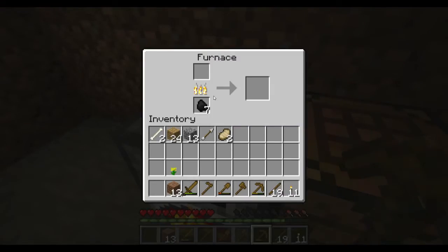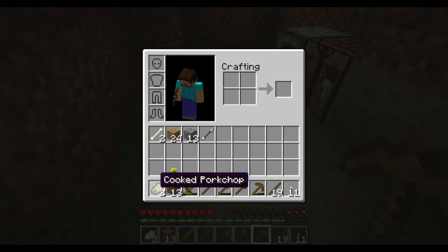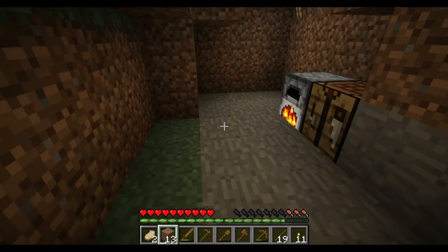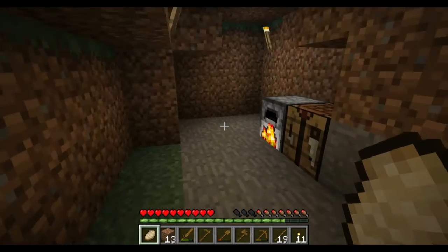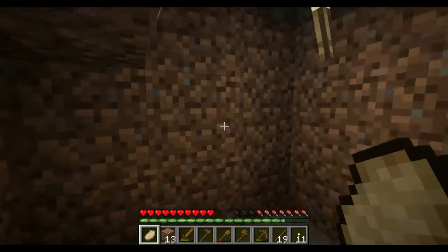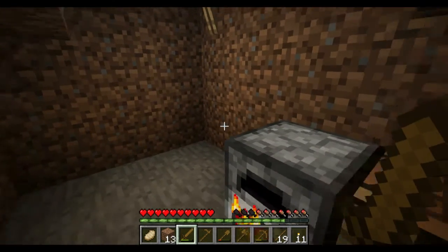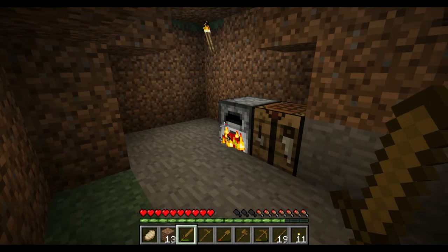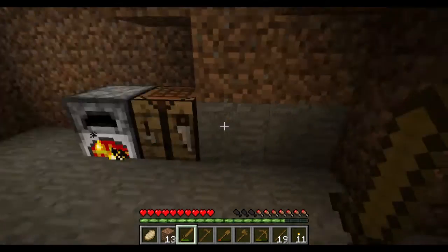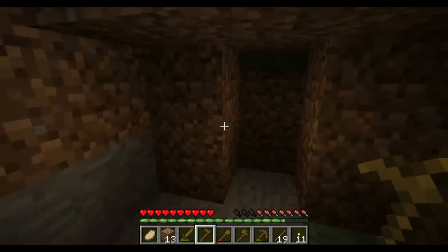Hit E again and put the cooked meat down into your inventory. Now you can see we have our cooked meat, and if we eat it by holding right click, we've regained quite a bit of our hunger. You won't regenerate your health unless your food is all the way at the top — you need to be not hungry at all for health to regenerate after taking damage. So next, we're going to make some new weapons.